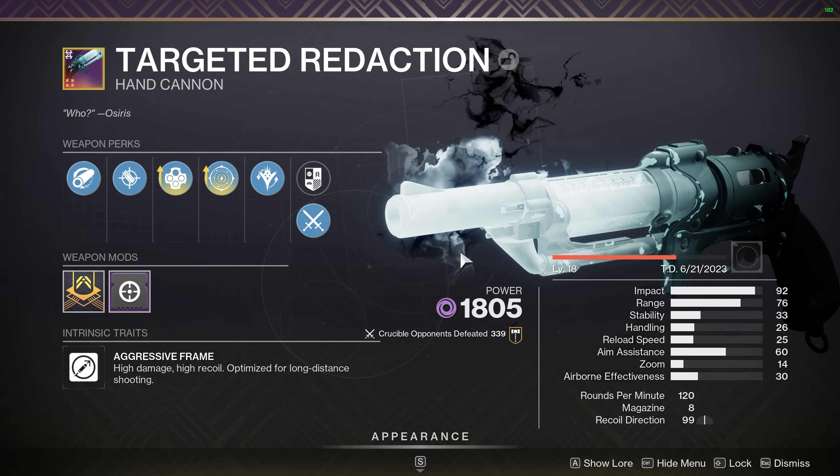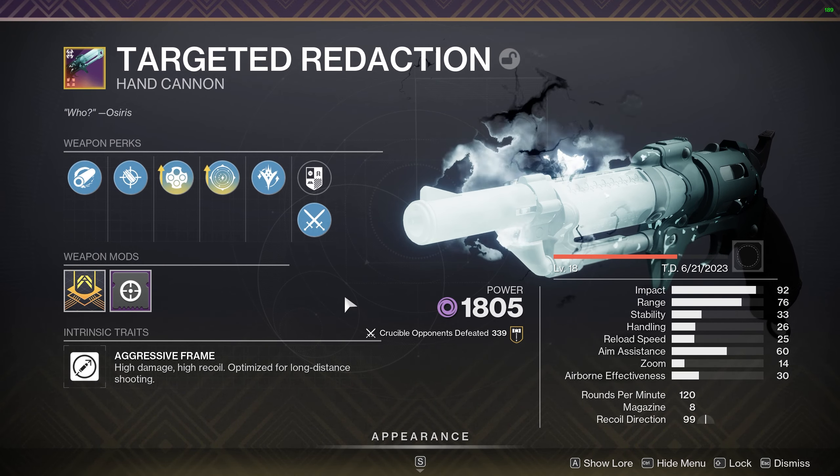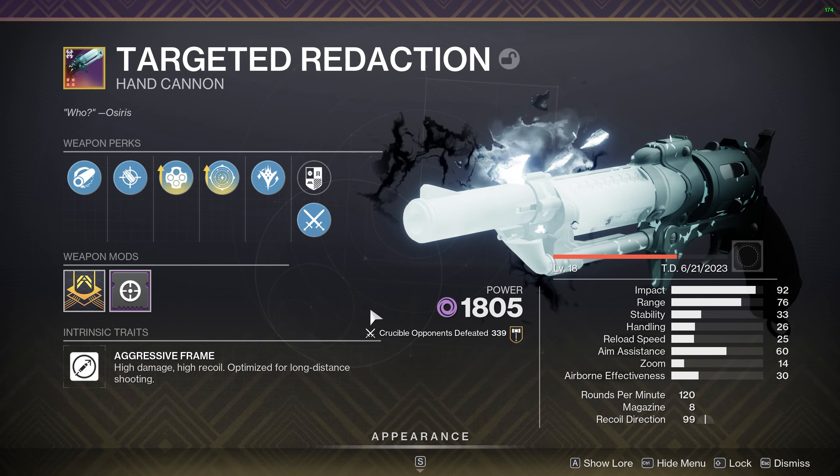But if you need a 120 that's void or in the energy slot and don't have Igneous — I don't even know if Igneous is the right one, the Trials Hand Cannon — this thing's good. Ish.